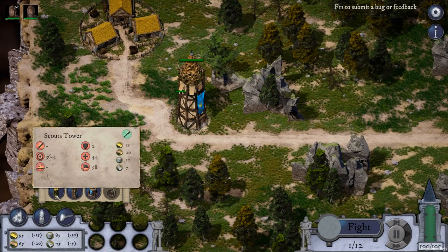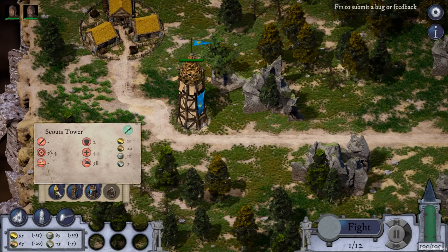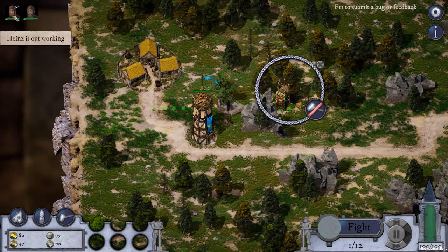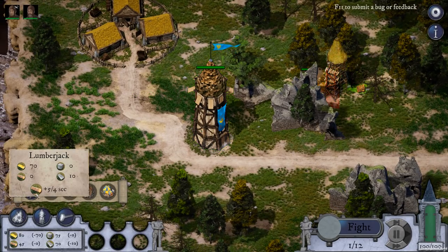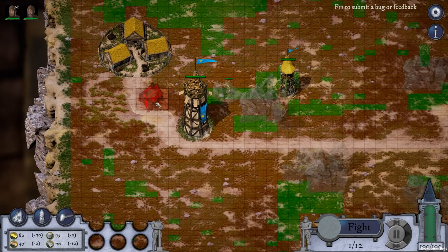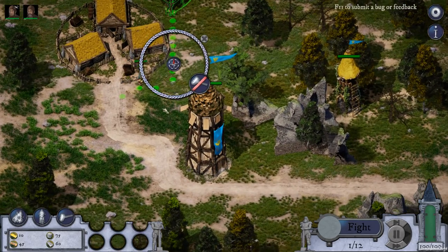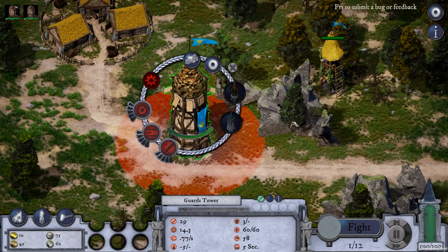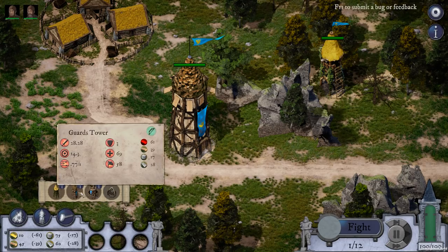Guard towers shoot bows, catapult towers shoot rocks, and scout towers see what's coming. Our builders Heinz and Mick will come out and make things. We can build a lumberjack right now to bring in more wood each turn. We can upgrade towers for range, fire rate, and damage. There are new towers to unlock later, plus barracks to make soldiers — so it becomes much more than a basic tower defense.